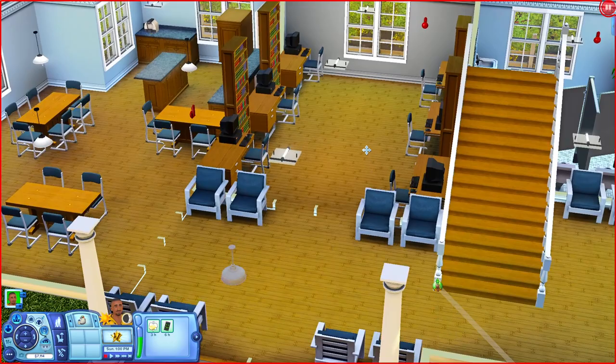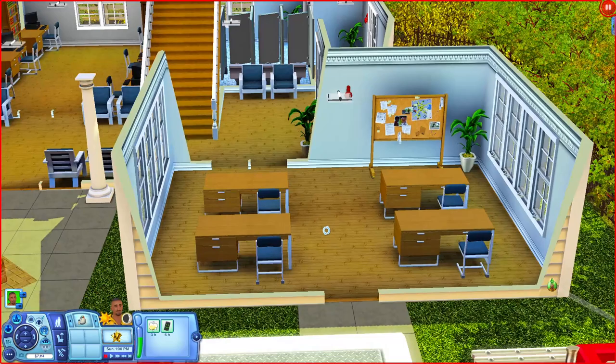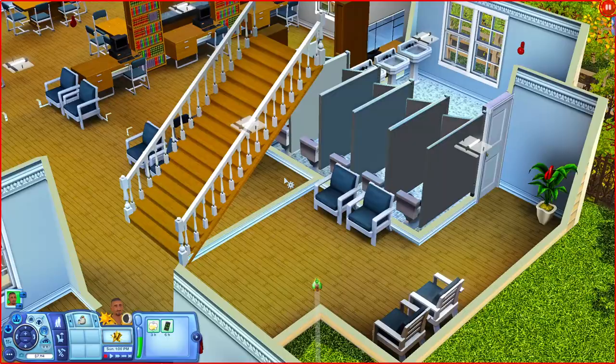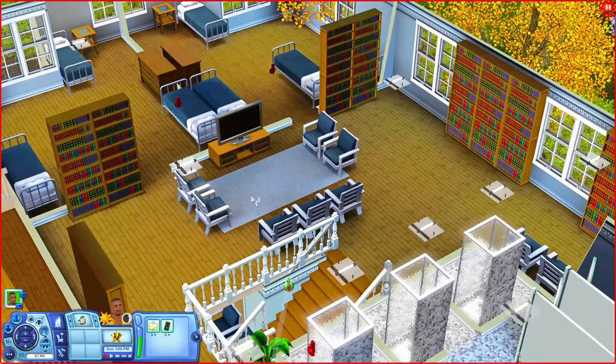When you come in you have a little sitting area, some computers, and over here appears to be like a kitchen break room area. Going back this way there's a little meeting room where they go over plans and stuff, and you also have a bathroom in the corner. Upstairs you have more bathrooms, bookshelves, a place to sit by the TV, and two rooms where your firefighters can sleep.